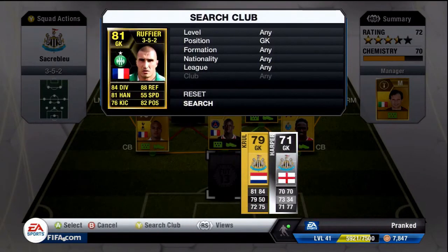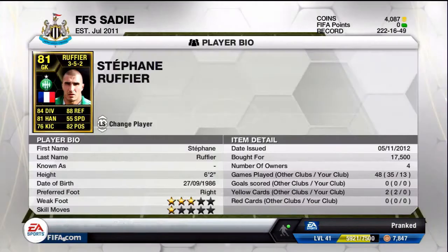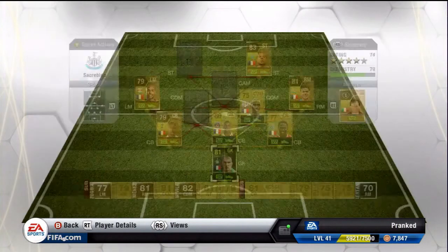So in goal, instead of normal Rufia, we now have his in-form version. He has 88 reflexes, which is really good and sort of overall quite standard stats. Freestyle weak foot as well, which is really helpful.